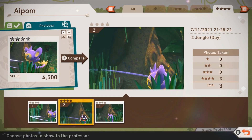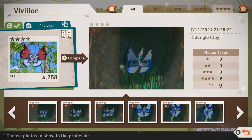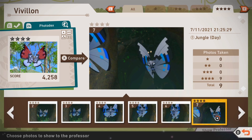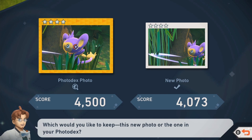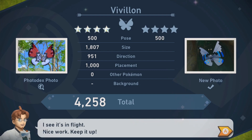As a bonus, you can snap a photo of the monsoon pattern Vivillon that leaves a small cave once the entrance is cleared by Aipom. This is yet another 4-star photo of Vivillon. Any picture of Vivillon will get you a 4-star photo. The photo of Aipom got 1000 points in the pose section, as this was a mid-attack photo, and the size and direction were just good enough to get those diamond stars. With Vivillon so centered, it too easily earned those diamond stars.